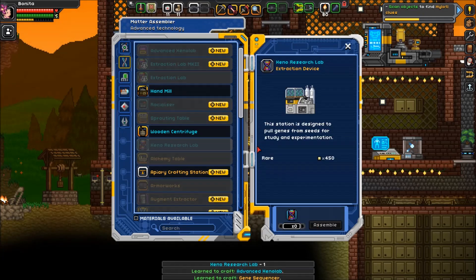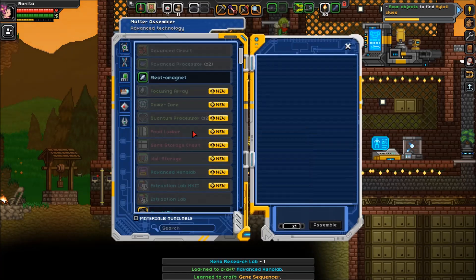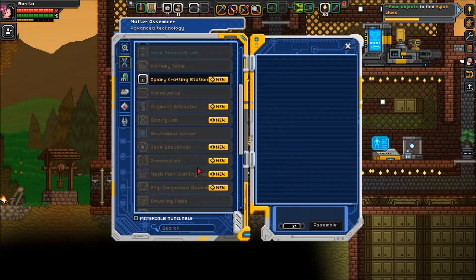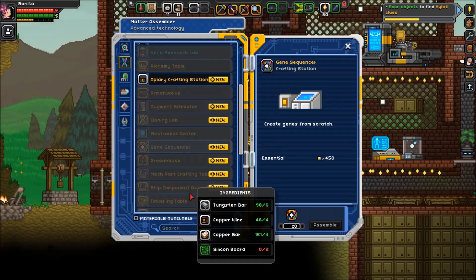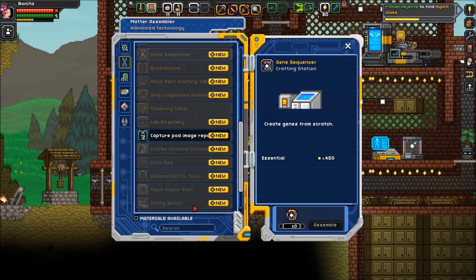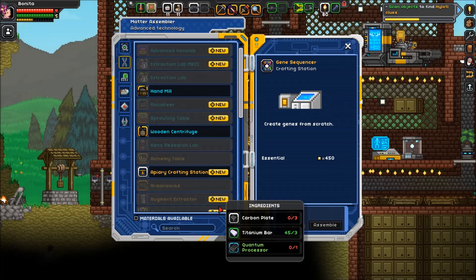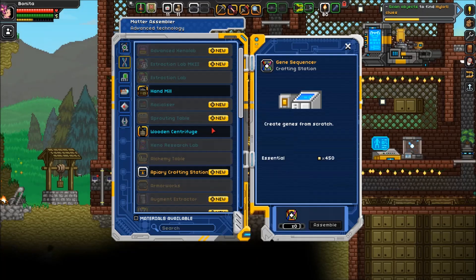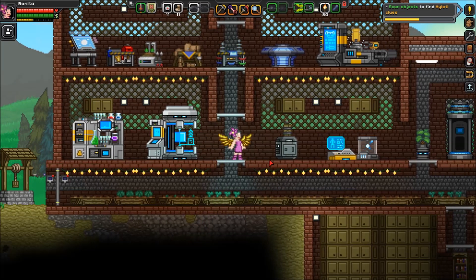Xenolab, right here — boom! And I learned how to make the advanced Xenolab and a gene sequencer. What does a gene sequencer do? It needs a quantum processor and an advanced circuit — it creates genes from scratch, wow! And the advanced Xenolab requires an AI chip, nuclear core, and dense alloy. I think that's a little bit out of our league.